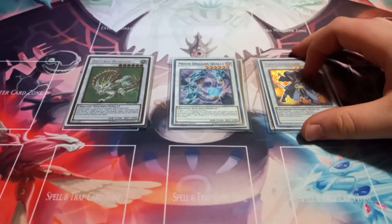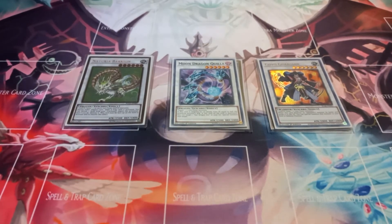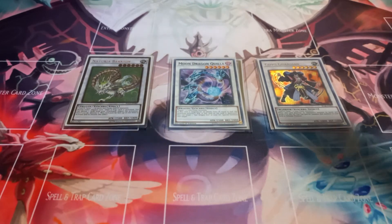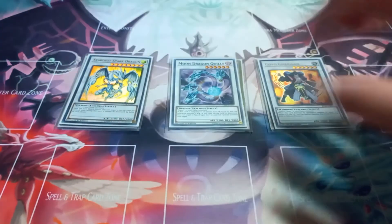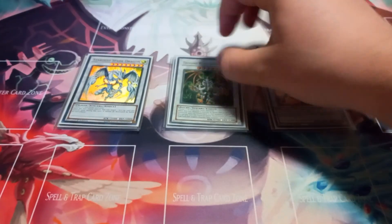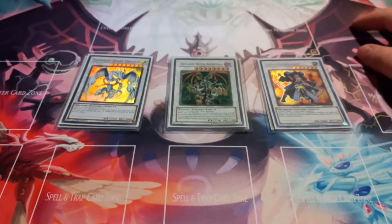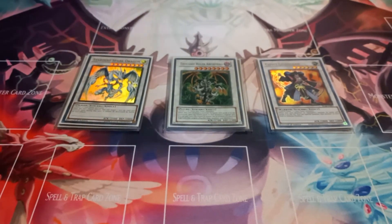To finish off the level six synchros, I play one copy of Goyo Guardian, just because the level one tuner Stupe happens to be an earth monster. Then for the level eight synchros, I play one copy of Star Spark Dragon so I can target cards on the field and prevent them from being destroyed by card effects as a quick effect. One copy of Thought Ruler Archfiend — I just play this because I really like it; this can literally be any other level eight synchro that's probably better.